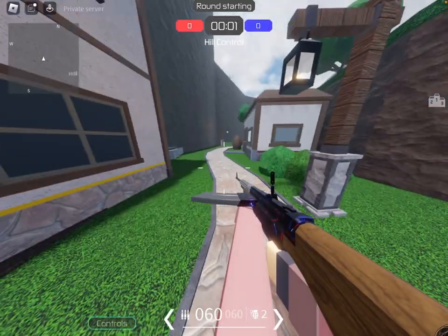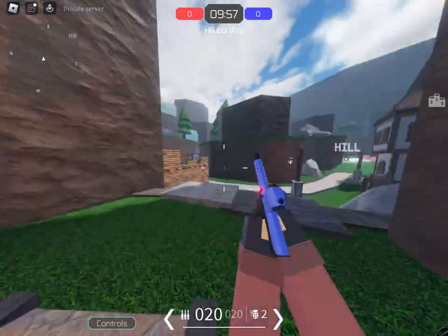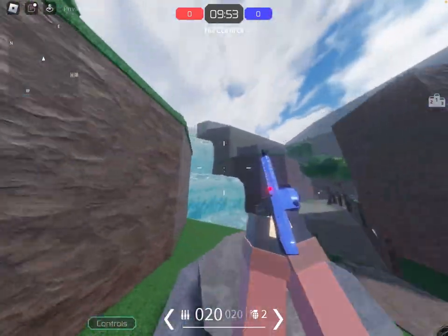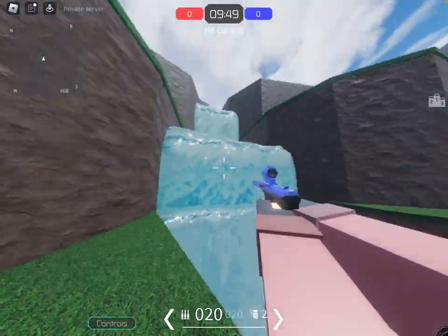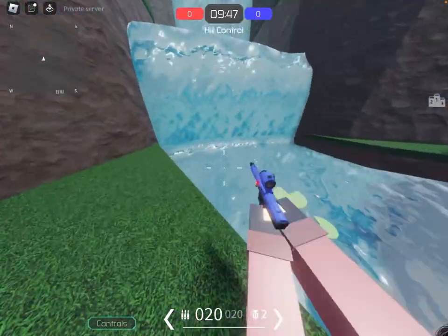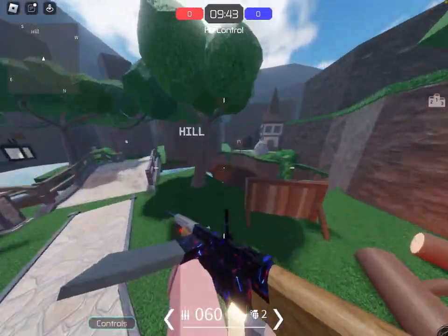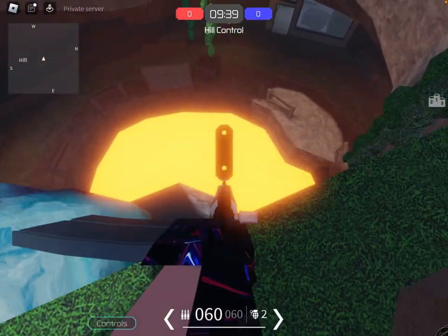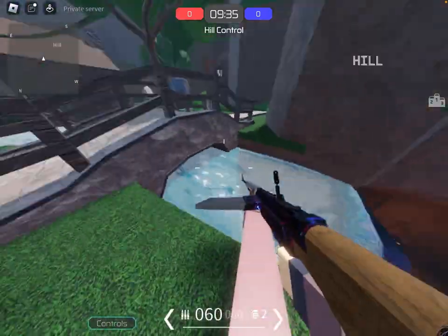Okay, I'm in a private server now. They changed the way that the hill looks, and let me just show you the water. You're going to freak out when I show you the water. This is the new water. How? This is a Roblox game. How do they manage to make this? Look at the water — it's beautiful. The lava is just the same old orange, but look at the water. It's absolutely beautiful.